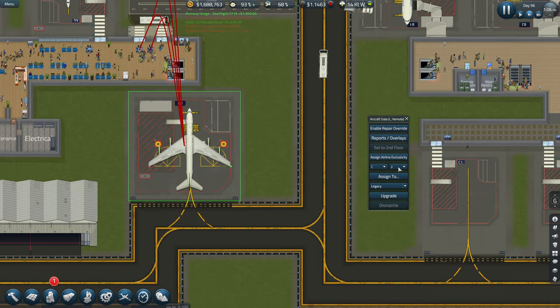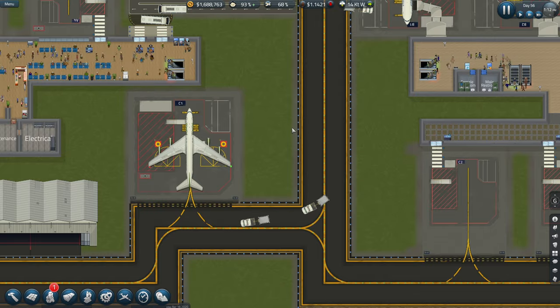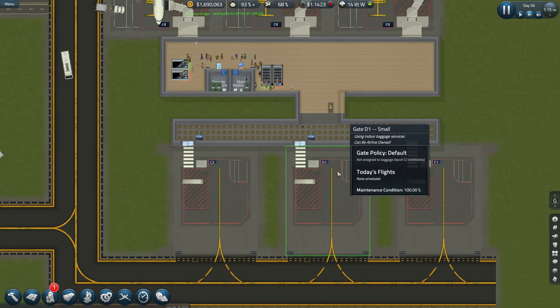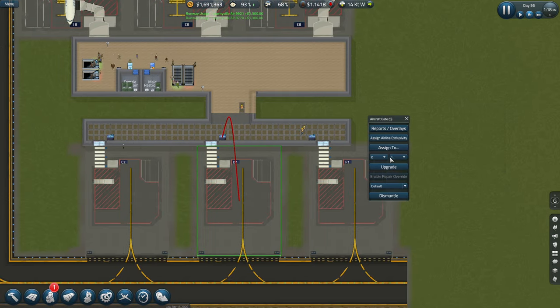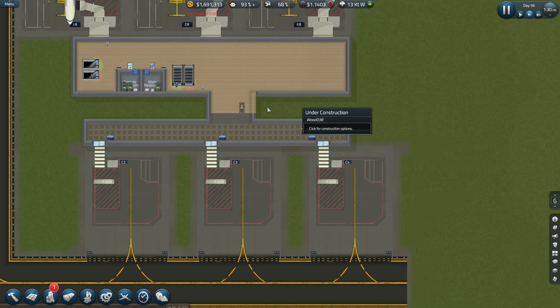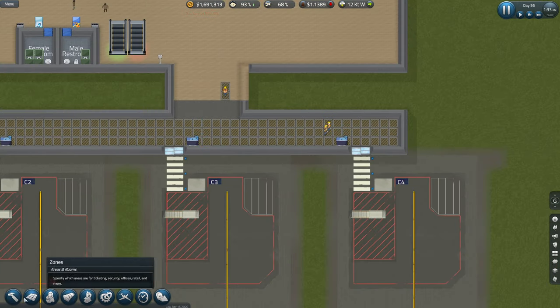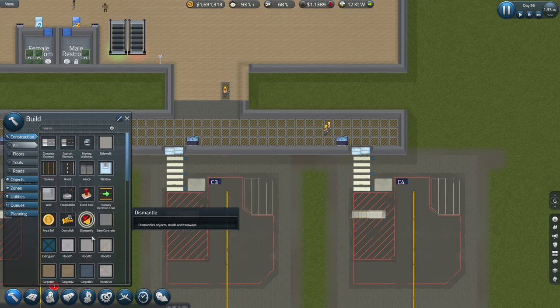Let's put these on C. We'll have it on C1, C2, three, and then four. That's great. Let's mess that up now - that's going to cause chaos because we've just opened it up and it's not going to be secure anymore.